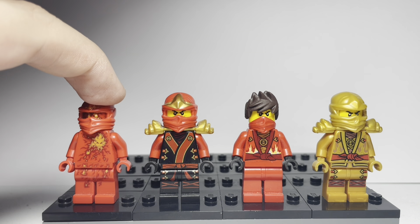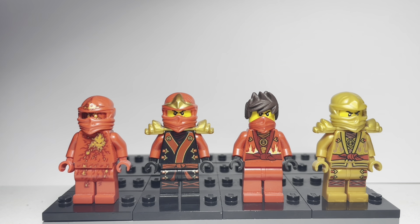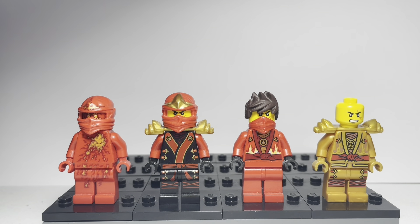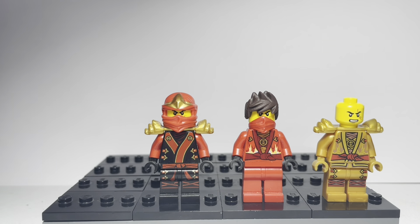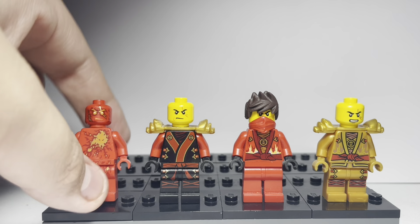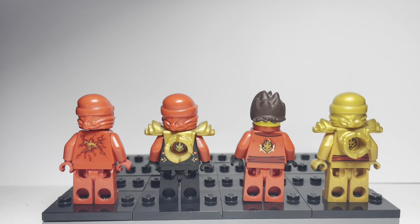Here we have NRG Kai, Final Battle Kai, Slash Kimono Kai, Rebooted Kai, and Golden Kai. As I'm sure you probably know, Golden Kai is not only one of the most expensive Ninjago figures but the most expensive Kai figure, as far as I'm aware. He came out in a Bricktober pack in 2017, I think. I've put him here because I'm kind of doing this roughly in order of canon appearances. I'll show you the exclusive face prints — this is the standard Kai face print, there's NRG, and there is the one you get for the golden figure. Here are the backs of them all.